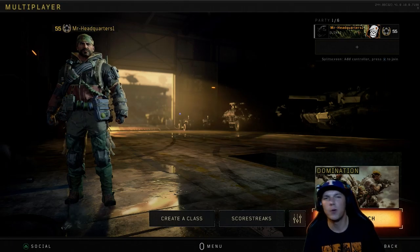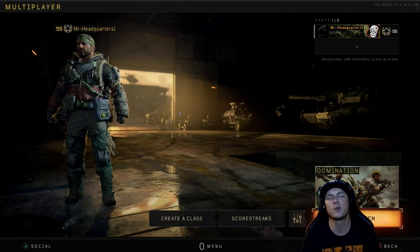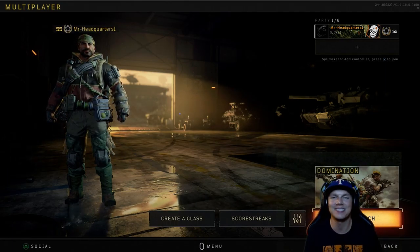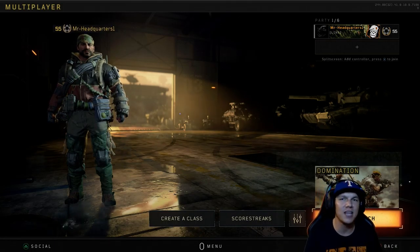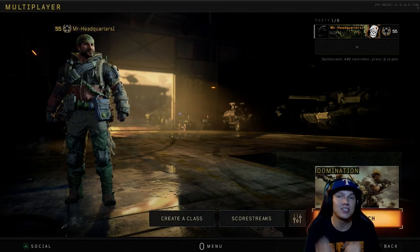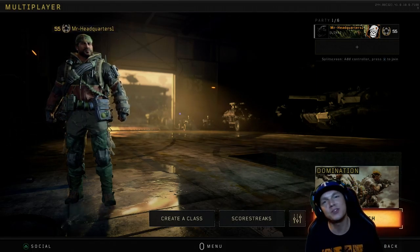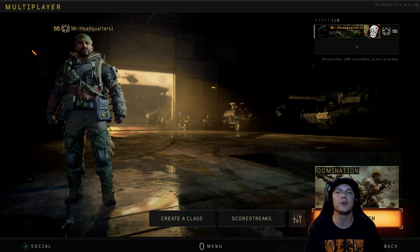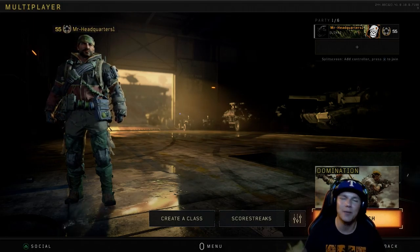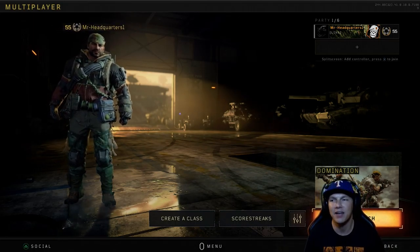What's going on guys, I am Mr. Headquarters. We finally made the first road, the first stepping stone to prestige — prestige number one. For the first unlock token I used the Maddox, so let's see what I'm going to use it on this time. I have a pretty good idea, but without further ado let's jump right into prestige and see what we get.